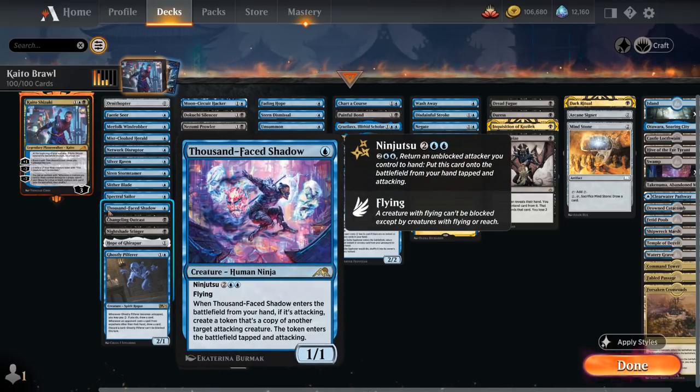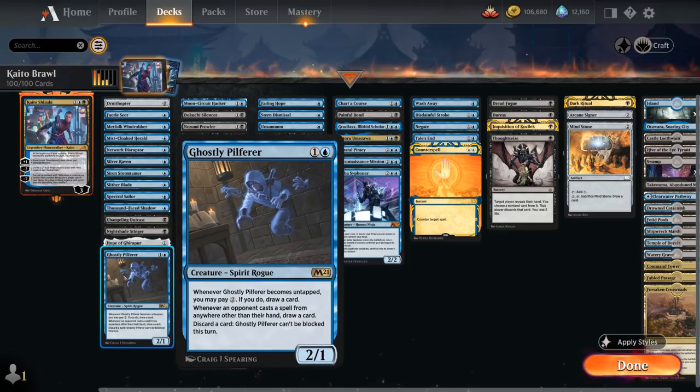Thousand-Faced Shadow also has ninjutsu itself at 4 mana, so we can potentially copy another unblocked attacker, which can get out of hand in the late game when we chain together a bunch of ninjutsu creatures. At 2 mana we've got Ghostly Pilferer, a good card in Brawl as it will draw a card when the opponent plays their commander since it's considered from outside their hand. We can also discard a card to make it unblockable, or pay 2 when it untaps to draw a card.